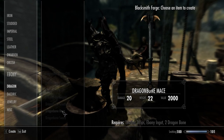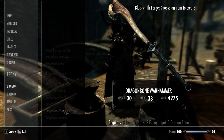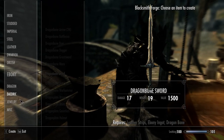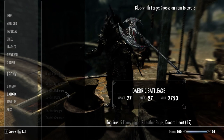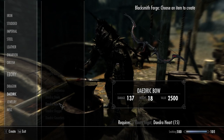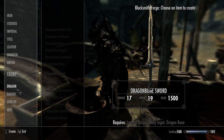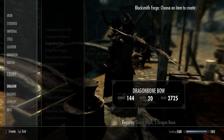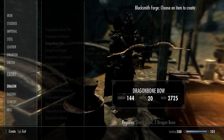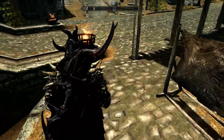One thing I will say about the Dragonbone weapon models is they seem a little simplified or hurried. As you go through the various weapon types players can make, it seemed like as items got stronger they got more detailed and ornate — you could tell designers put a lot more time into the Daedric models versus the steel or low-tier items. But they sort of went a different direction with the Dragonbone, which didn't follow that same level of detail.